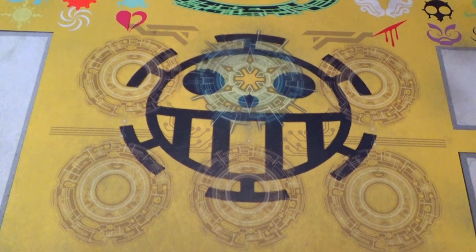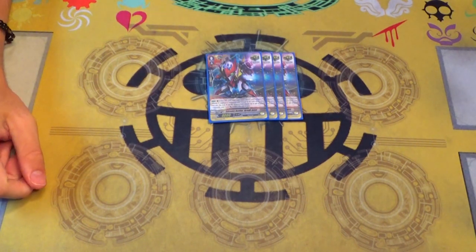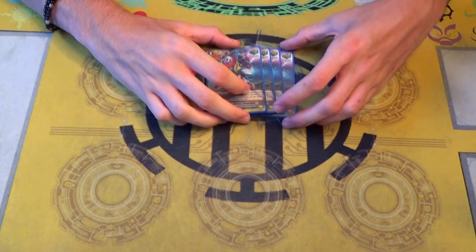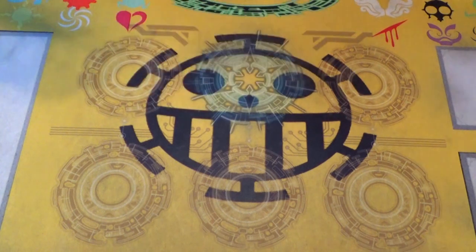Under the triggers, this is where it gets good. First off, we're running 4 copies of Extreme Battler Breakpass - it's the Victor crit. When it attacks, give a card in the Soul 5k and draw. I don't need to explain why that's good.